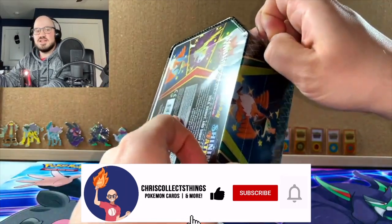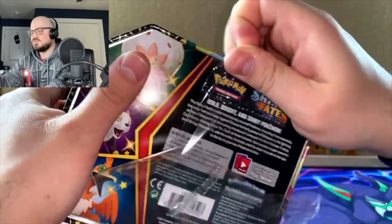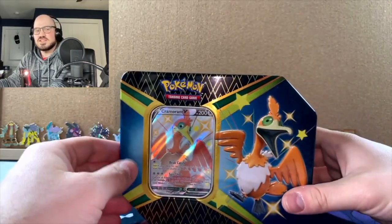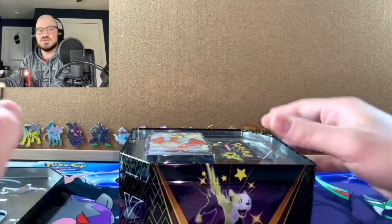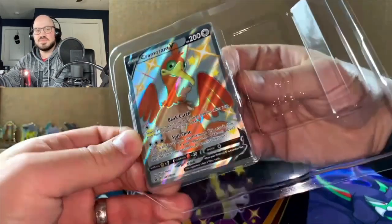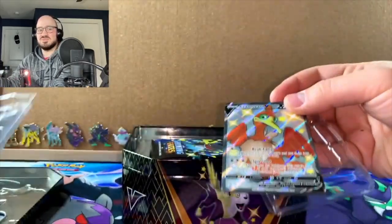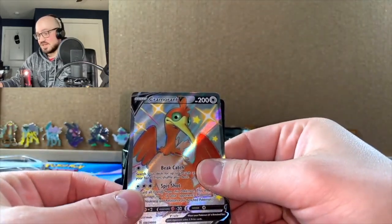This tin I got online. I was looking for this one and I think I paid a little bit over for it — five to ten dollars — because this is the one I was missing and I kept missing the drops. I think I got it from Collector's Cache. Their prices were a little over but it wasn't too bad. I also got the Dragapult and the Crobat V so I can stop complaining about that.